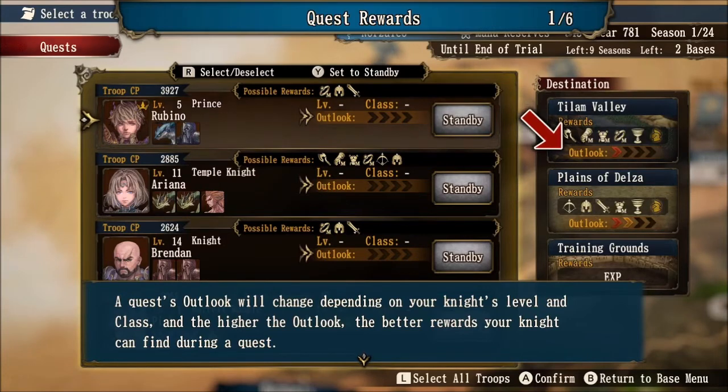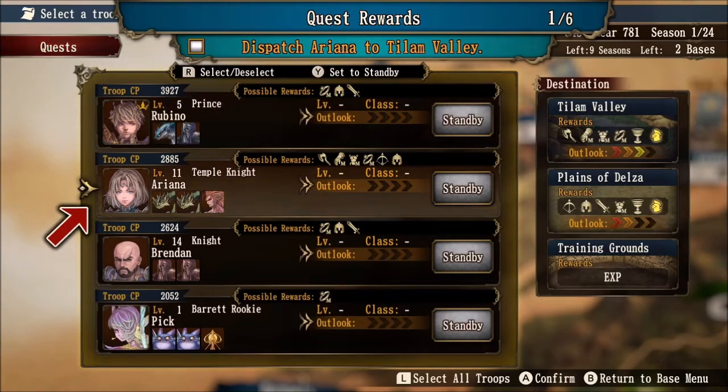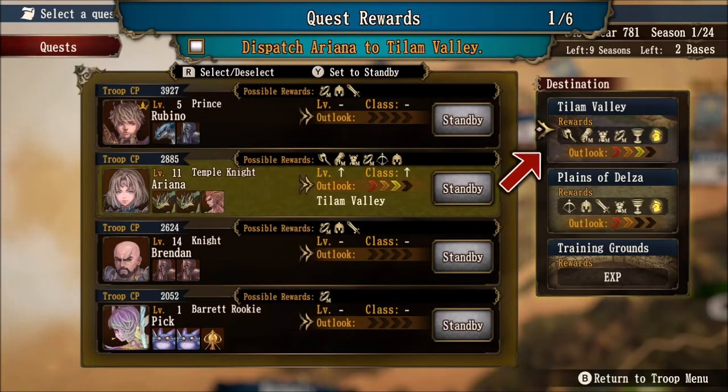A quest's outlook will change depending on your knight's level and class, and the higher the outlook, the better rewards your knight can find. If we go down to Ariana, we can dispatch her to either Tylan Valley or Plains of Delza. Her outlook is much better in Tylan Valley than in Plains of Delza. If you look at her level and class on the left-hand side, you'll notice her class gets an X on the Plains of Delza — this means her particular class, the Temple Knight, does not have good affinity with that location. But in Tylan Valley, the class gains an up arrow, meaning the Temple Knight does have good affiliation there. So we're going to send her to Tylan Valley.